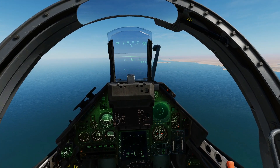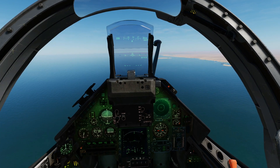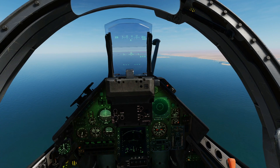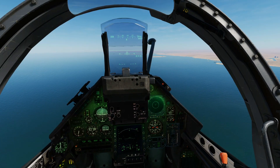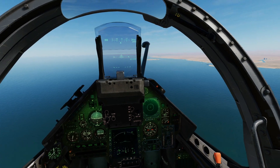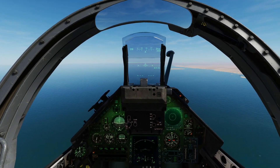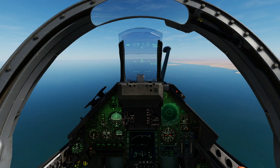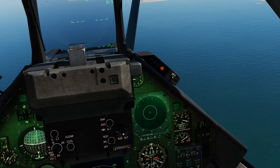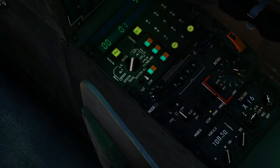Hello everyone, I hope you're all doing very well. Today we're in the Mirage 2000C looking at the revised RWR radar warning receiver and the jammer/ECM. The radar warning receiver is a passive system that listens to radiation from foreign radar sources — friendly or foe — and it cannot distinguish between friendly or foe. It then classifies these radar sources and presents them to the pilot in a top-down display. To turn the system on or off, we've got RWR: off, on, or test.